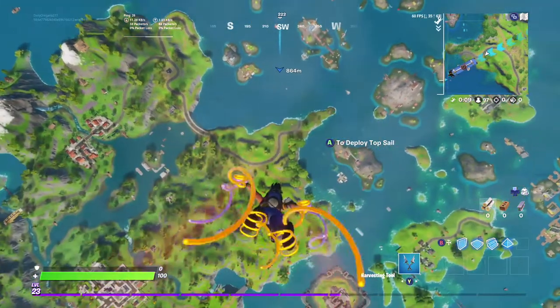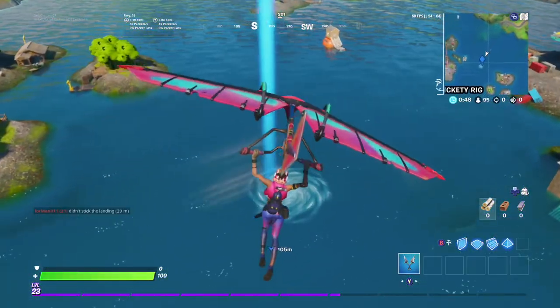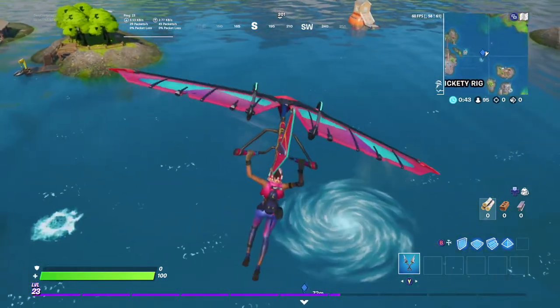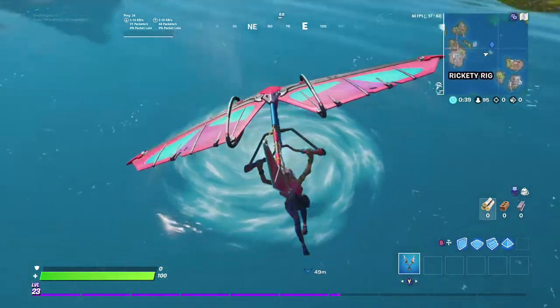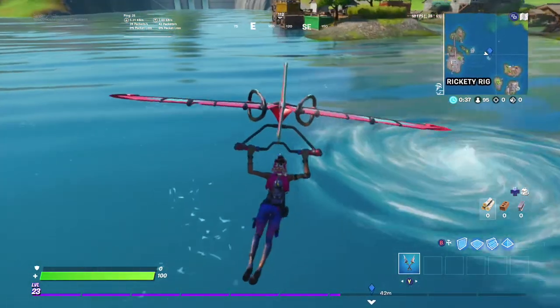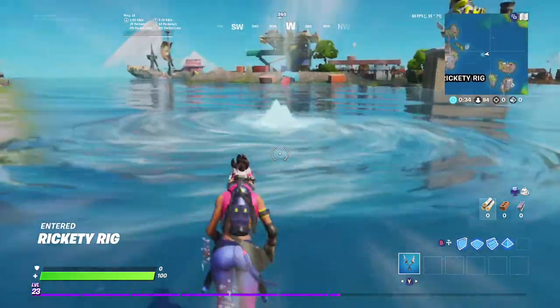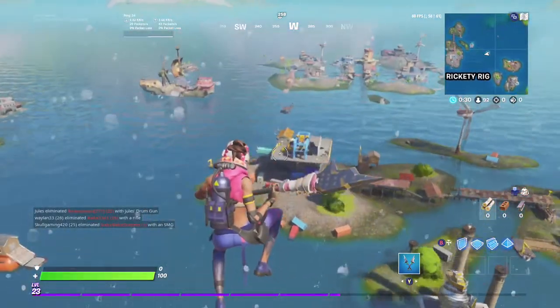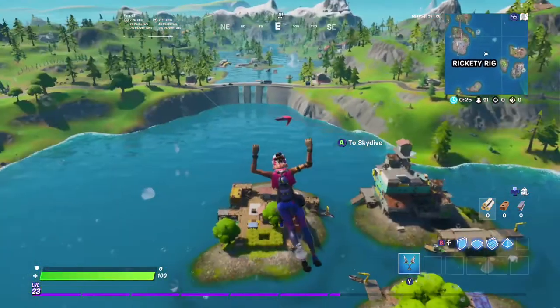This pretty much works every single time, so it's super easy to do. I'll show you guys exactly what happens. I'm just gonna land right over here and get into the cyclone. Once you get inside of it, you'll be launched up again. I'll land right here — there you go, it's invisible.